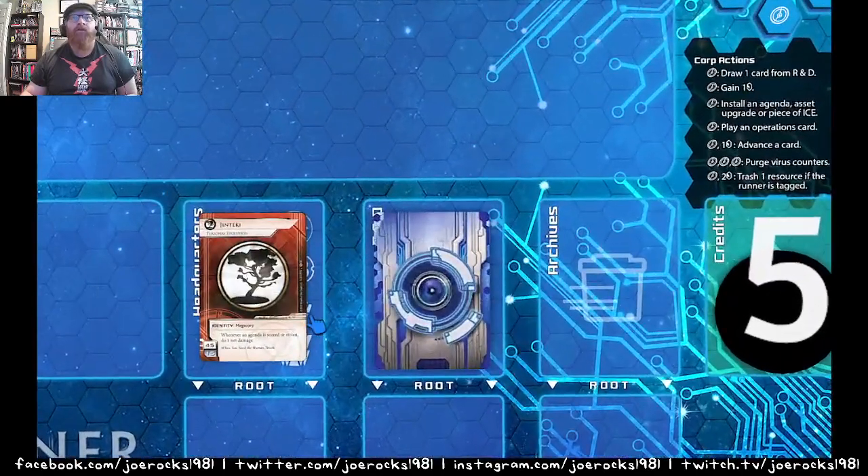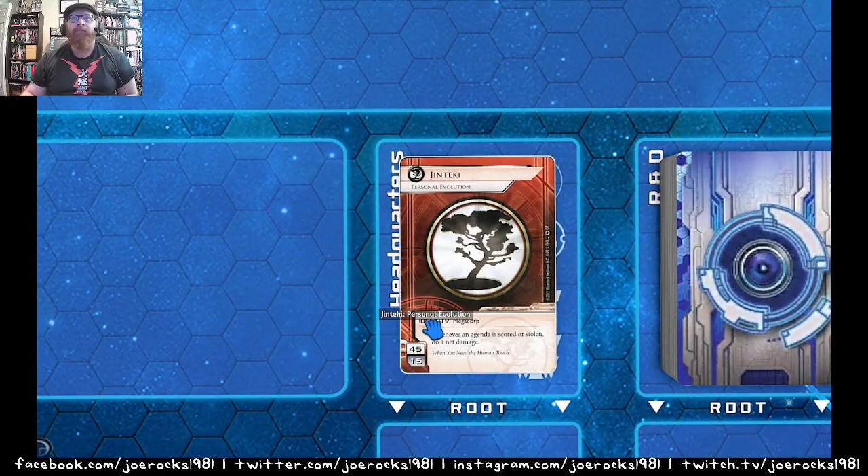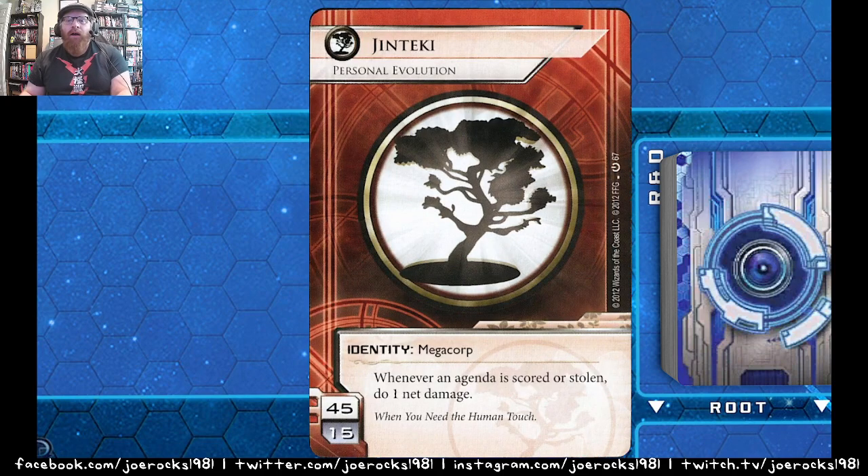In Netrunner, the decks of cards are determined by your identity. Every group has a different identity — this is a corporate identity called Jinteki, with a subgroup called Personal Evolution. Your identity tells you it's a megacorp, and every megacorp ID has a unique ability. For instance, this one says wherever an agenda is scored or stolen, you do one net damage. The corner shows maximum deck size and the out-of-faction influence points you can use.